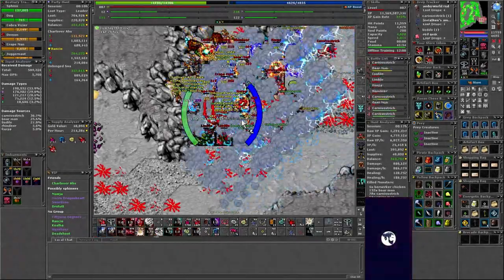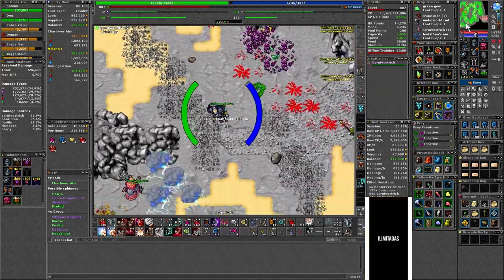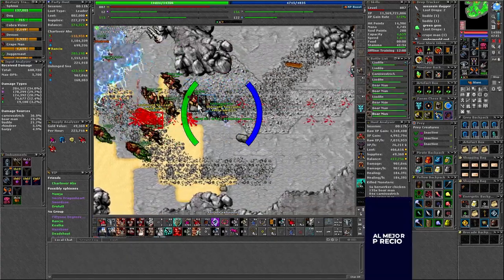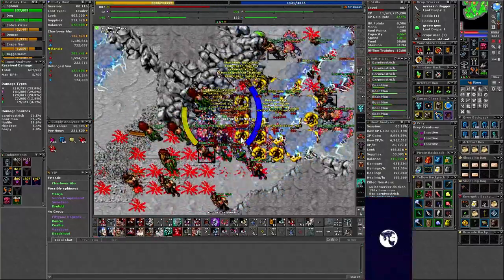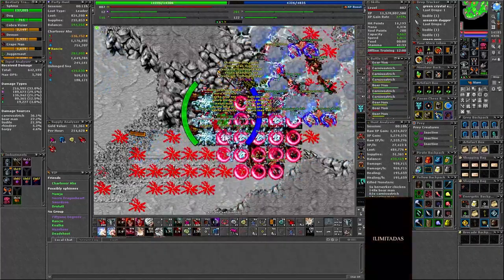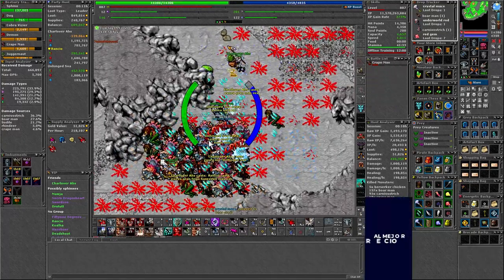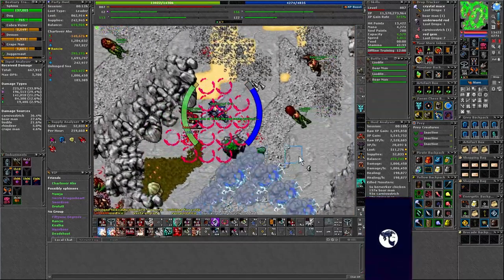Hello everyone and welcome to a new video. My name is Sva and my goal is to become your go-to content creator for Tibia. In today's video we are going to talk about a heavily requested topic: hotkeys. As an EK main, I focus on EKs and I often hear new EKs saying they face mana issues. This doesn't necessarily mean your hotkeys are the problem, but for quite a lot of people it is. I believe Tibia is a game of habit — what works for me may not work for you. So instead of just showing you my setup, this video will explain the reasoning behind my keybinds and when you should consider making changes. My goal is not to make you copy my setup, but to give you the knowledge to make your own adjustments.